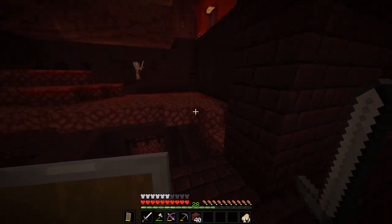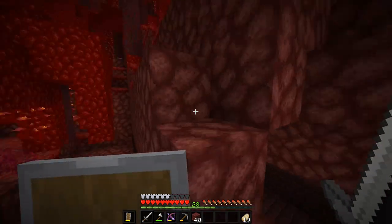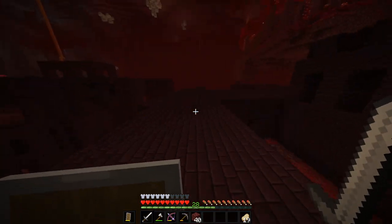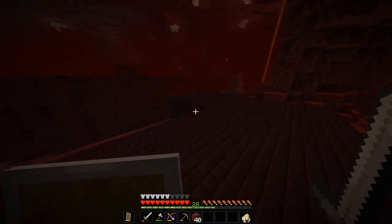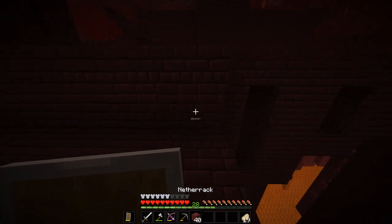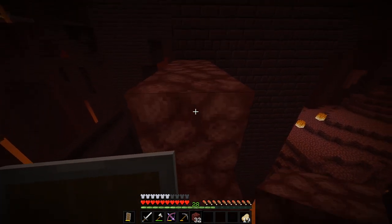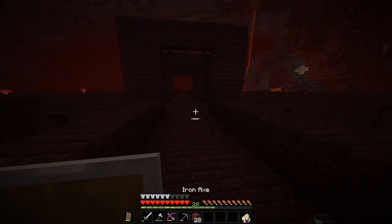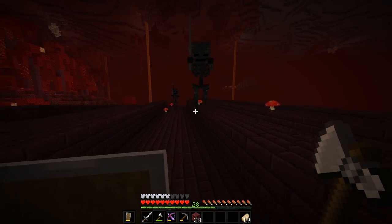Okay, where can we go out? Getting on top of the fortress is going to be dangerous. This one feels quiet and safe — probably won't be the case when we return. I want to get up there if I can. I just don't want to get shot in the back or anything. Let's kill these wither skeletons because we are going to need wither skeleton heads.